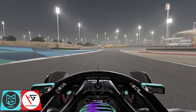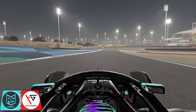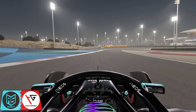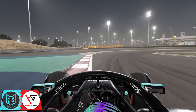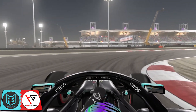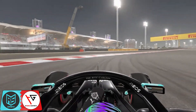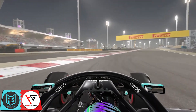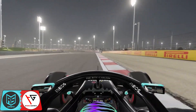Heading down to turn eight, we're going to brake hard just as that curb on the outside ends — as soon as it's out of vision, brake hard all the way down to second gear, open up the corner as much as we can with a late turn-in. Avoid that curb on the inside as it will unsettle the car, and same with the outside — completely ignore it. Short shift up to third on exit to maximize the exit of the corner.